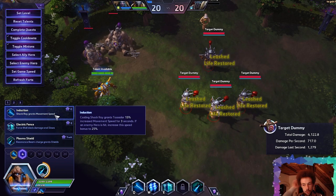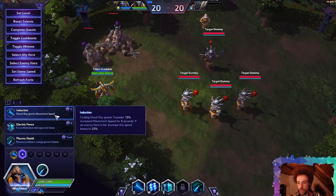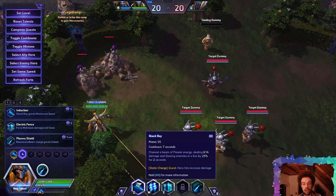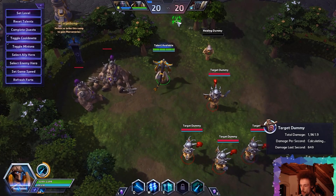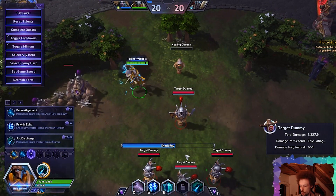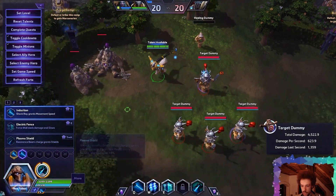Induction: casting Shock Ray grants Tassadar 15% increased movement speed for 3 seconds. If an enemy hero is hit, the speed bonus increases to 25%. This can be very useful considering Shock Ray locks you in place — you might need that extra movement speed. Overall though, I don't see it competing with the shield gain we tested earlier.